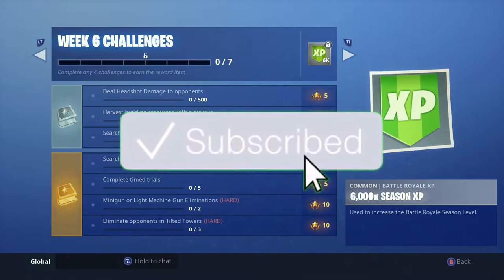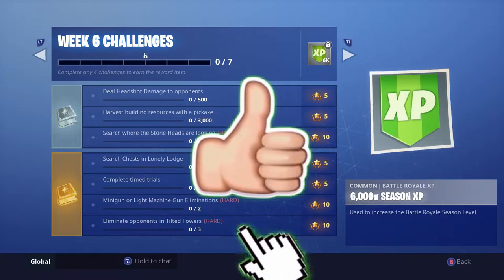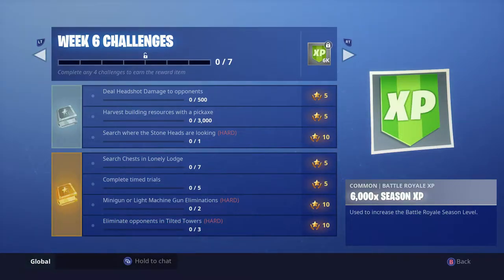I'll show you guys where that is when we're done going through these challenges. Number four: search chests in Lonely Lodge — go to Lonely Lodge and open chests, that's pretty easy. Number five: complete time trials — I'll explain more what that is when we're done. Number six: minigun or light machine gun eliminations — just get an LMG or a minigun and kill people, that's very easy.